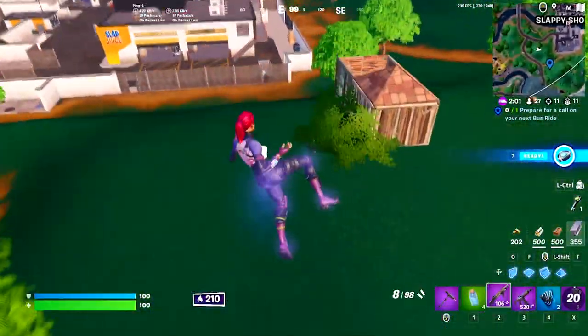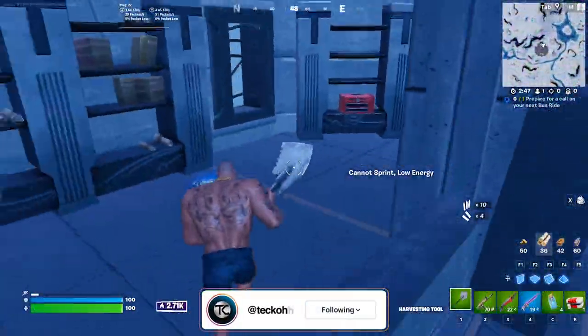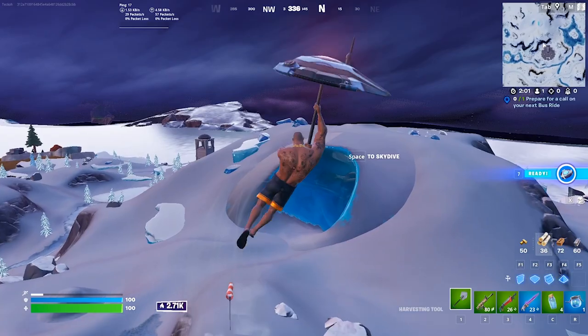On to number six, and we've got a spot called Solitary Shrine. As the name implies, this spot is a little shrine in the middle of the snow biome that not only has some solid loot, but great rotations as well. Starting off, you're going to want to loot up as usual — you should find up to nine chest spawns in the main building alone. From there, use the launch pad to get up north and into the cave, which is called Cold Cavern.